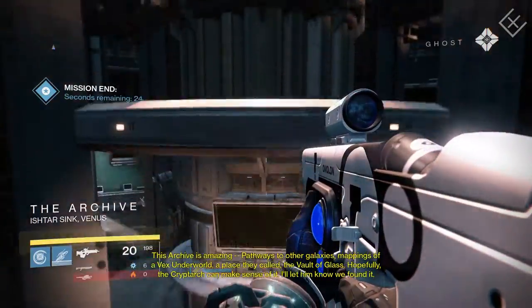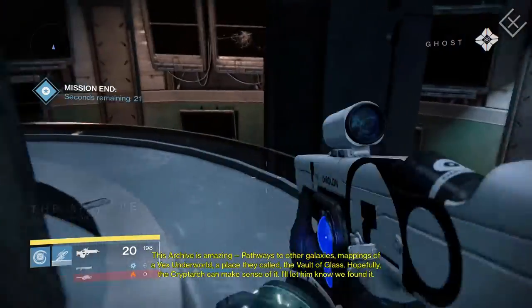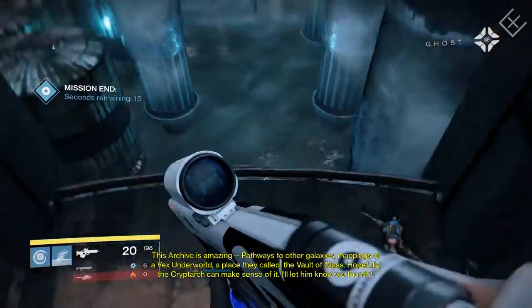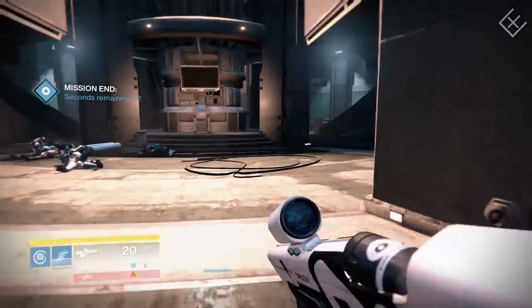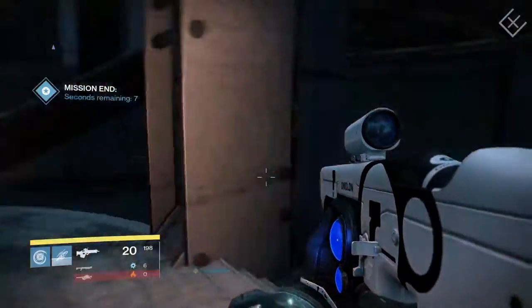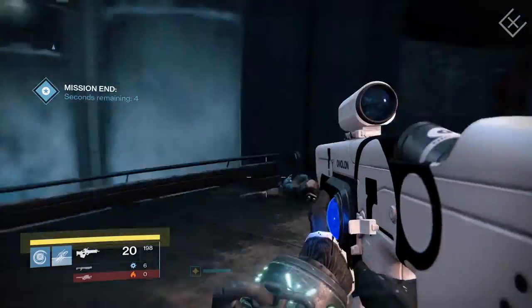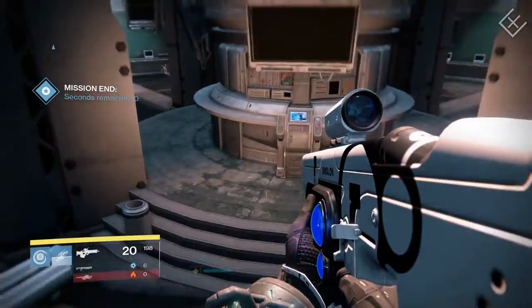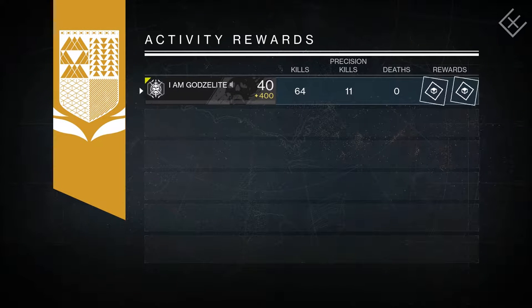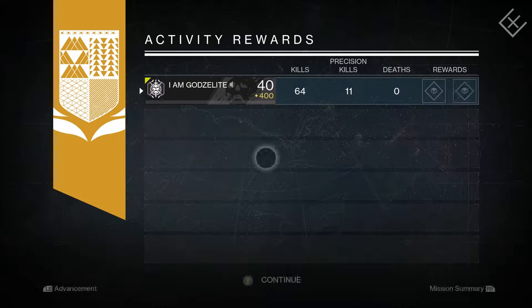Pathways to other galaxies, mappings of a Vex underworld — a place they called the Vault of Glass. Hopefully the Cryptarch can make sense of it. I'll let them know we found it. Okay, this story has a little bit more to it than I remembered. So basically it mentions the Vault of Glass — I'm assuming the reason we go to the Vault of Glass for the raid after beating the game is because the Cryptarchs find something out about it. Atheon the time lord — basically the Vex can alter time and move through time how they please. Even though the Vex can control time, they still believe things are destined to happen the way they're supposed to.